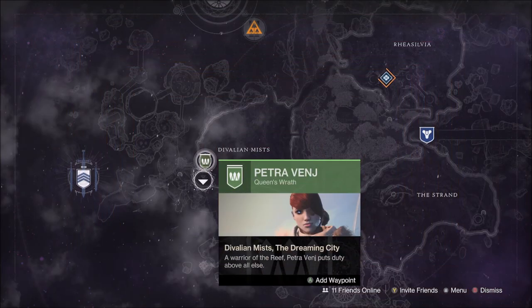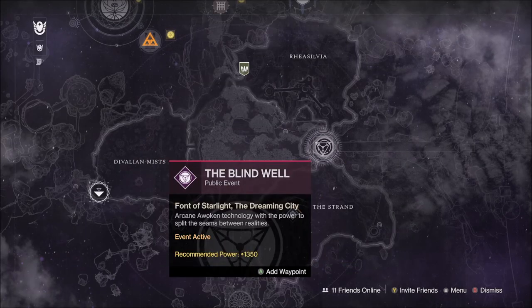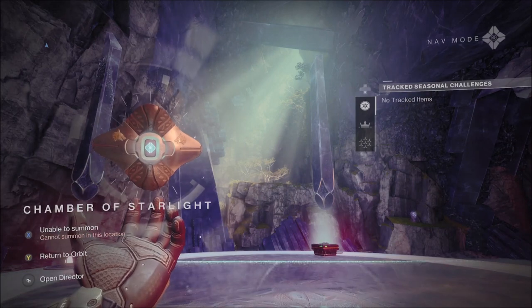The Dreaming City this week is at a Medium Curse level, which means Petrovenge can be found in the Davillion Mists, and has the Oracle Engine Mission for the next week. The Blind Well features Hive Enemies and the Plague, Cregar, with the Chimera Garrison being the Ascendant Challenge, located in the Chamber of Starlight Lost Sector.